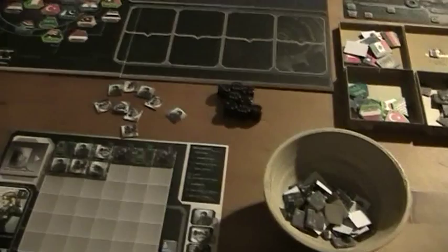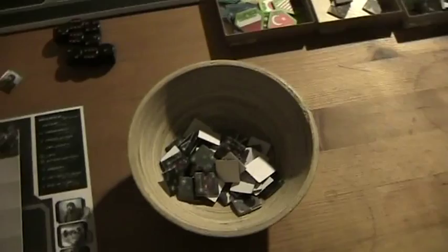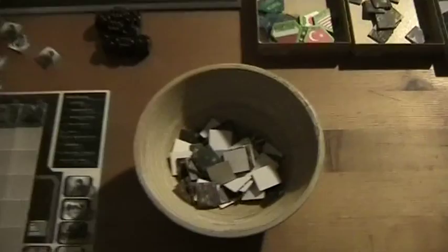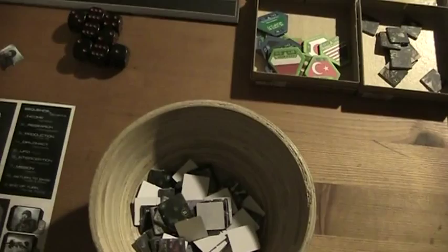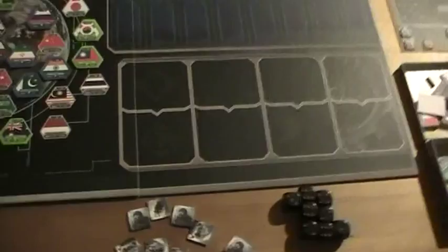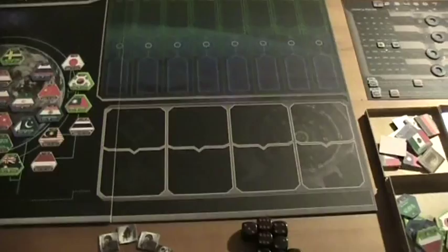There is also an optional rule where you can draw completely randomly. I'll do a little house rule — something in between. I draw randomly from the cup but during the first two phases if I draw a terror UFO I put it back, and during the last phase if I draw a small UFO I put it back. So that's basically it.